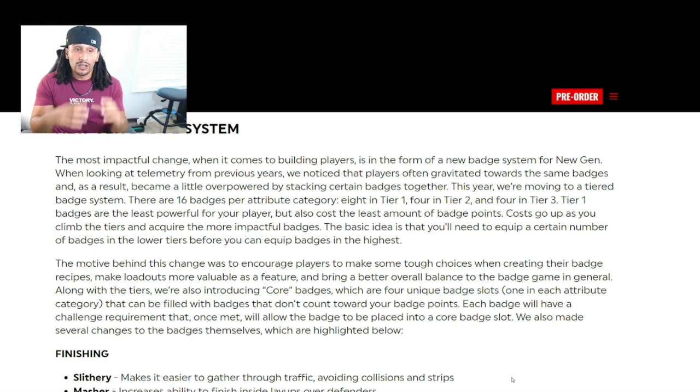Along with tiers, they're introducing core badges — four unique badge slots, one in each attribute category, that can be filled with badges that don't count towards your badge points. Each badge will have a challenge requirement that, once met, will allow the badge to be placed into your core badge slot.